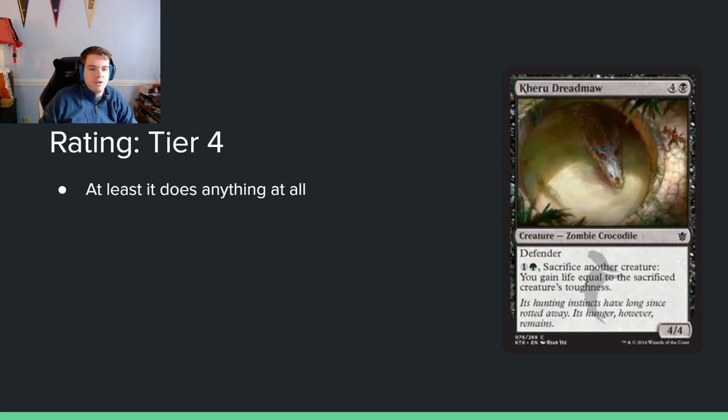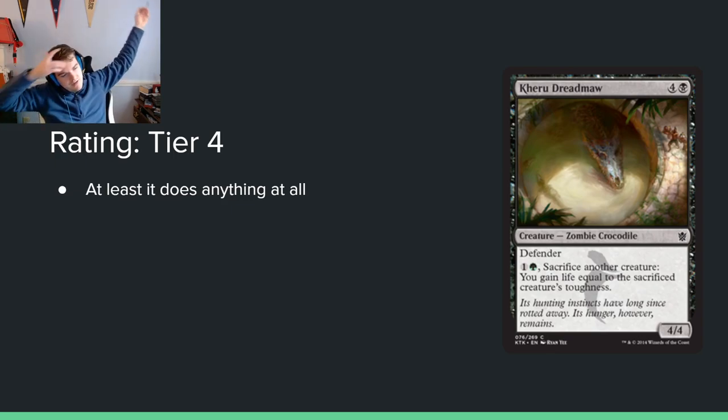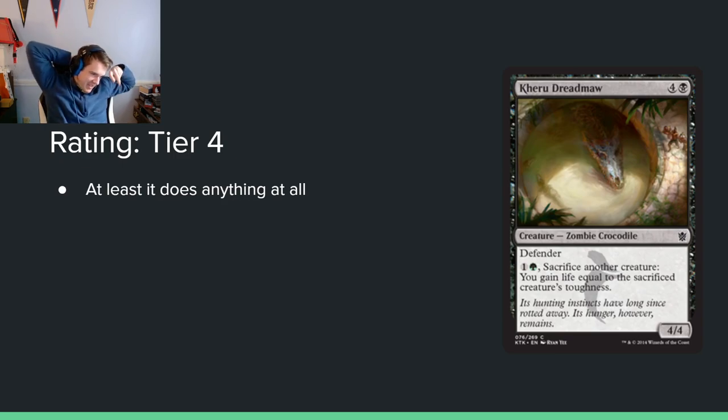Kheru Dreadmaw: 4 and a black for a 4/4 defender. You can pay 1 and a green and sacrifice another creature to gain life equal to the sacrificed creature's toughness. A 5-mana 4/4 defender isn't that bad — it kind of does something. There's some stuff you want to sacrifice and this facilitates that. It's 4 power and 4 toughness. Maybe it does something, maybe it just ends up being a defender.